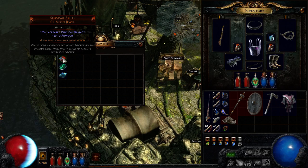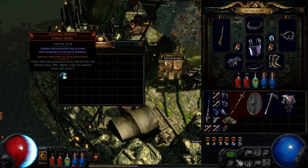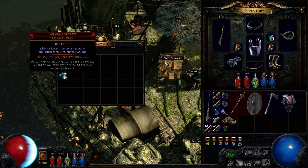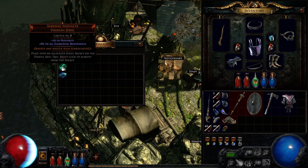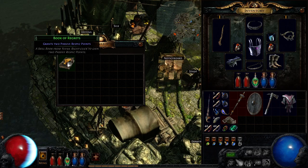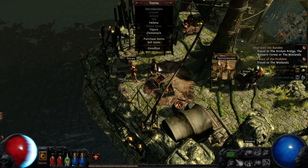Let's see: 10% increased physical damage, plus 50 to armor. Well, I don't do physical damage, so that one's pretty pointless. 20 to dexterity, 6 to all elemental resistances — oh, that's nice. And there's mana regeneration and 10% increased elemental damage. Do I want to go for resistances? Yeah, I think I want to go for this one, just to boost my resistances. Plus I like the 20 dexterity because I'm not really pumping any points into that. So I'll go with that one. Nice — and a book of regrets, grants two respec points. I don't really need the respec, I've got one already, but let's just grab it. Who knows, maybe I'll decide at some point.